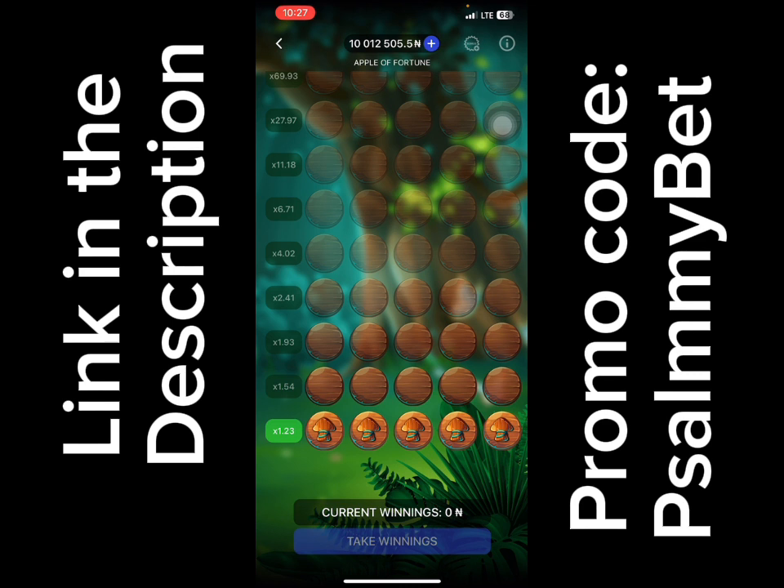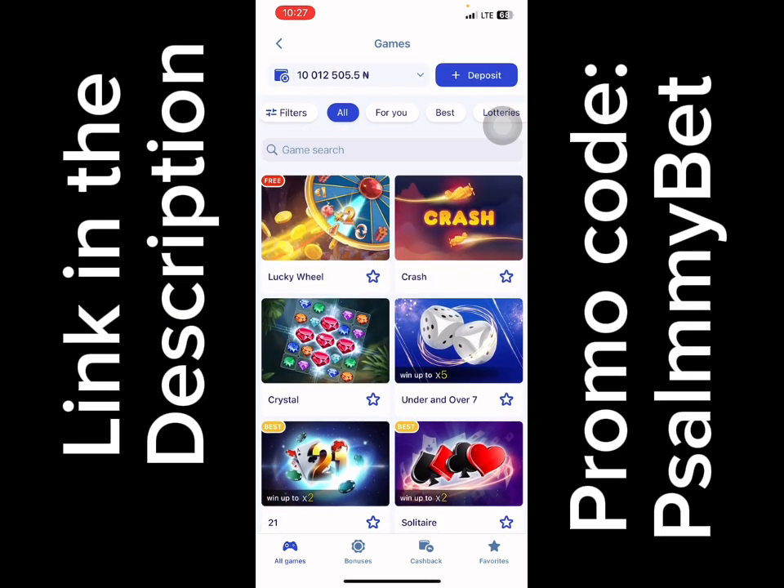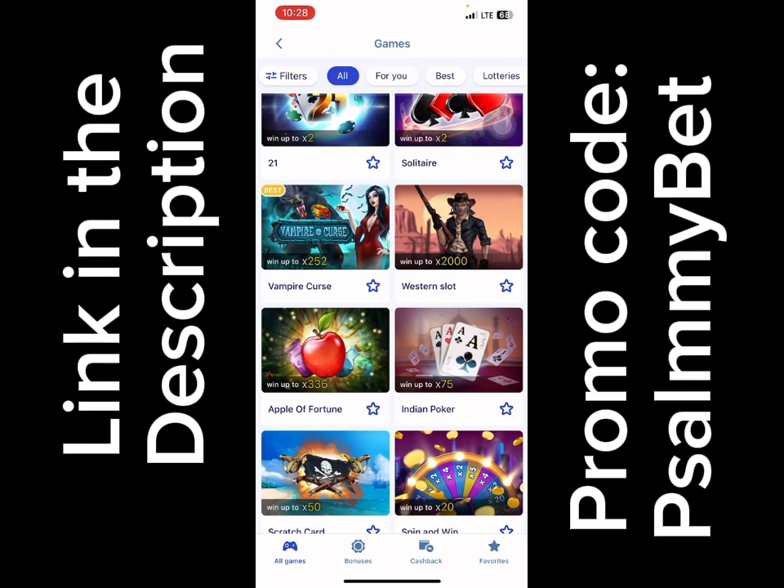If you don't have a connection with PariPesa, kindly click the link in the description of this video to download the app and use my promo code 'samibet' as you can see on your screen. You can copy it from the description so you get it correctly, and you'll have a welcome bonus of up to 300,000 on your first deposit if you use my promo code.